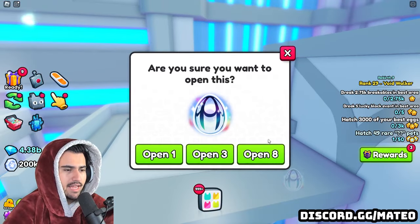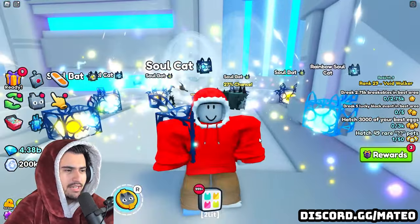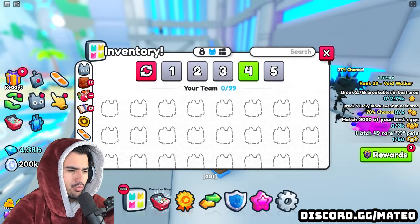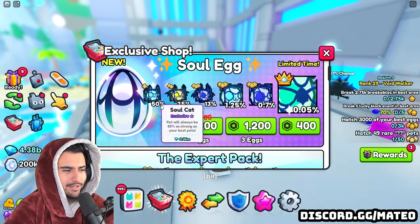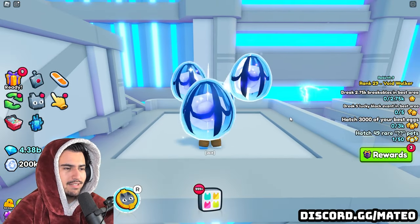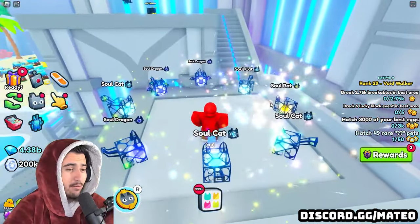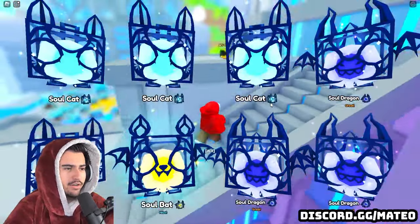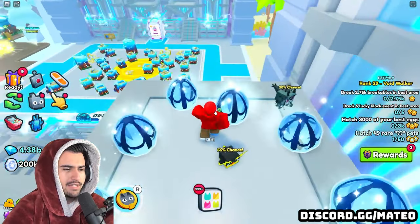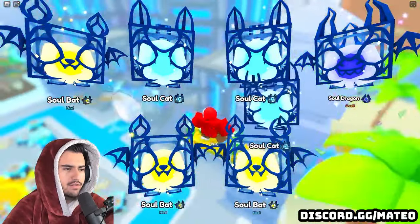Let's begin opening some of these eggs in the electro forge and see how lucky we can get. We got a rainbow version of the soul cat — let me see which rarity that is. It's the most common one, so nothing too special, but at least it was rainbow. Let's open another eight — hopefully we get some more rainbows, maybe even a rainbow shiny. We don't get anything over there, and nothing has really been working. We just got eight regular exclusives.